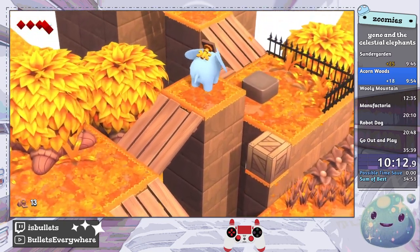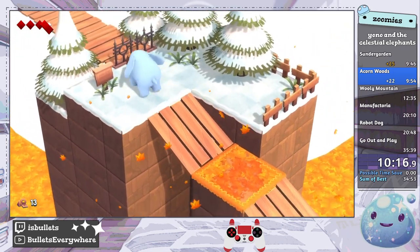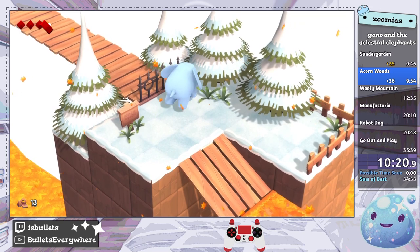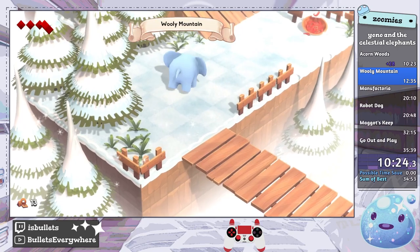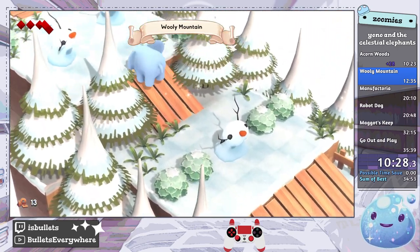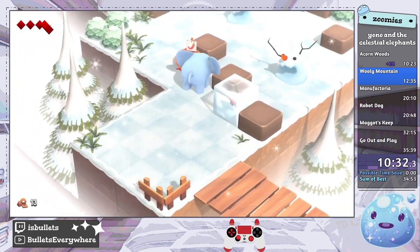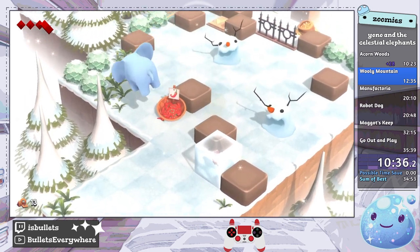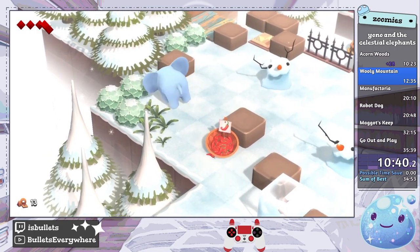We're going to take this key that you normally use to go through Acorn Woods, and then once you go through Acorn Woods you get to the robot area — the robots have their own boss as well. After fighting them, you're supposed to come to Woolly Mountain. So we're actually skipping two different areas by doing this to get Woolly Mountain early.